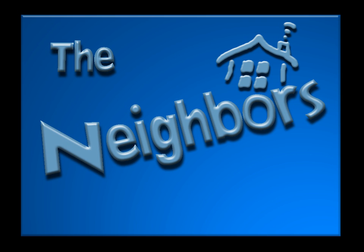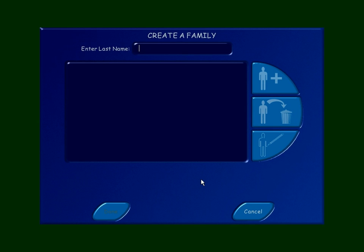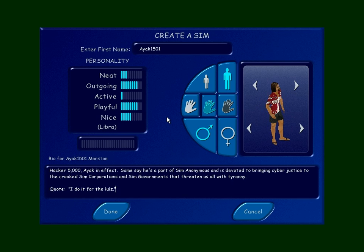So we're going to make our two families. The first family is going to be the Marston family — and thank you RL for the suggestion for that name. Our first person in this family is Ayak 1501. He's outgoing and playful. Some say he's part of Sim Anonymous, and is devoted to bringing cyber justice to the crooked sim corporations and sim governments that threaten us all with tyranny. He says, 'I do it for the laws.' They call me the Sandalman — Ayak Sandalman 1501.